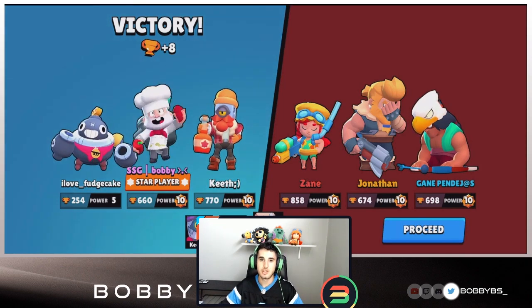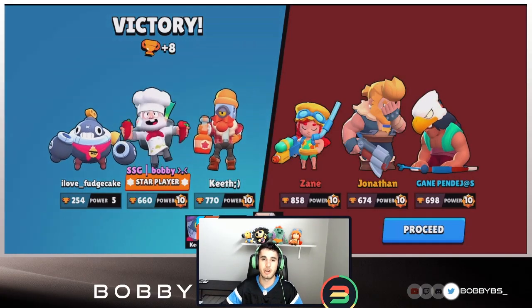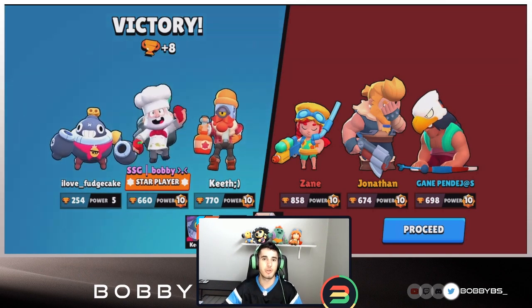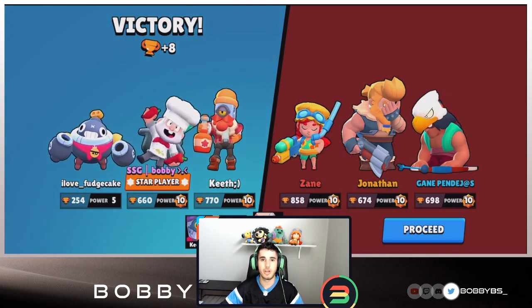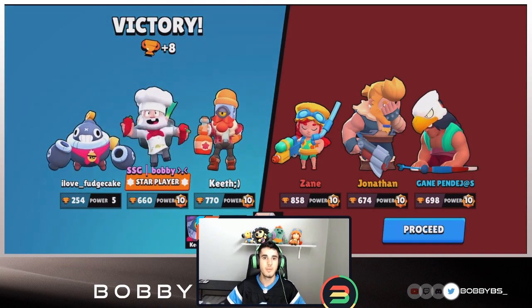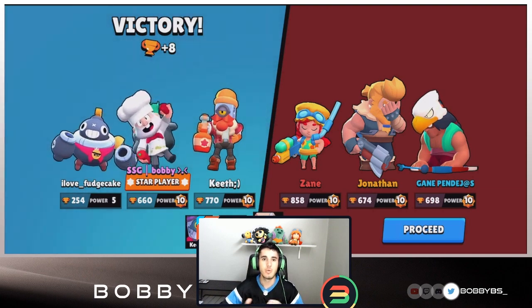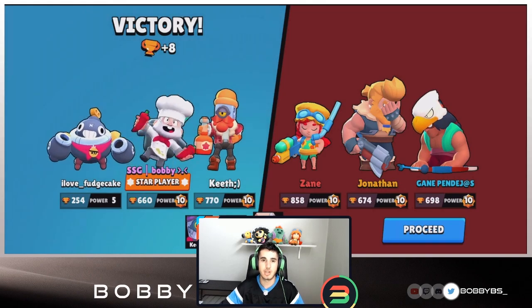I'm also super excited for tomorrow — the last star powers are dropping and I'm going to make a full list of all 54 star powers currently in the game. It's going to be a great list — I'll put them all together and hopefully it'll be really helpful to help you guys with purchasing, which ones to get with your coins in the shop. I like doing these fun videos and then doing informative ones the day after so you guys get the best of both worlds. Leave a like if you can, and I'll catch you guys later — peace.